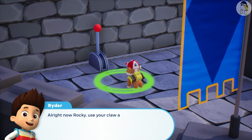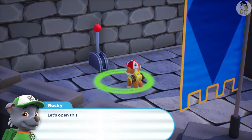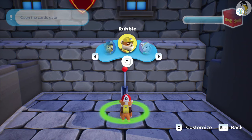All right now, Rocky. Use your claw arm to pull the lever. Let's open this door. Choose a pup.